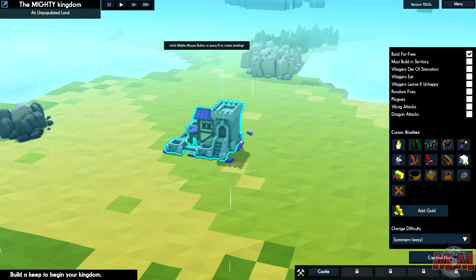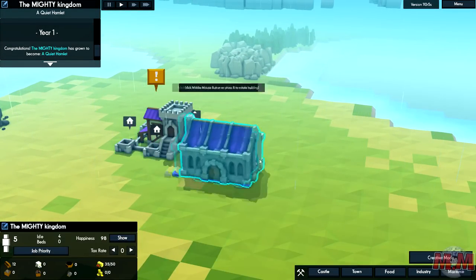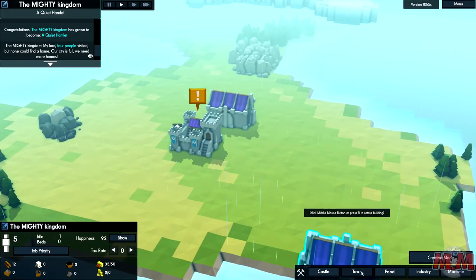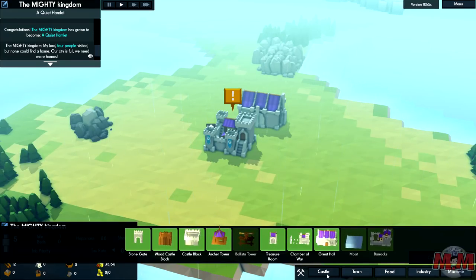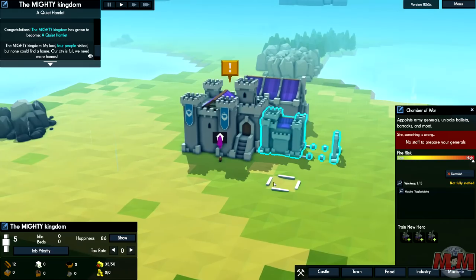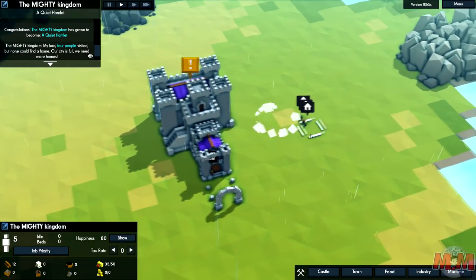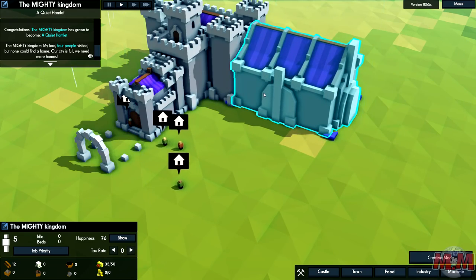This looks like a nice little place on the edge right here. We're going to centralise the keep. We're going for a nice great hall - can we rotate? Click the middle mouse button or press R to rotate the building. We're going to put this behind the keep. Let's see if we can make ourselves a little castle to defend. We're going to add a chamber of war, which connects to the keep and instantly made it huge. There's a little settler doing his daily duties.